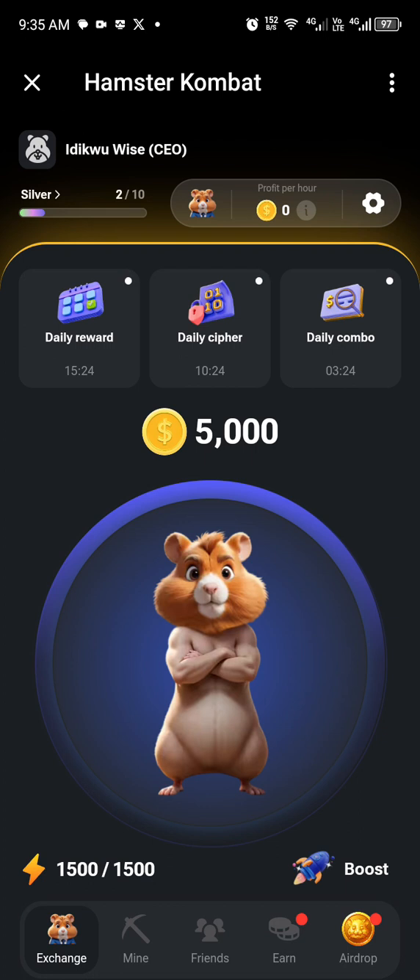Click close. If you want to start mining, you can tap on the screen to increase your reward. There's also a way to claim additional bonuses, such as a daily cipher, daily combo, and daily rewards.